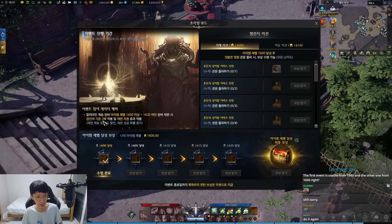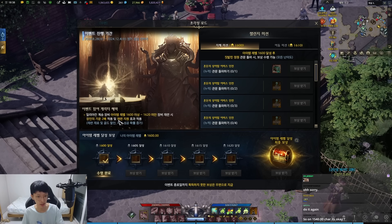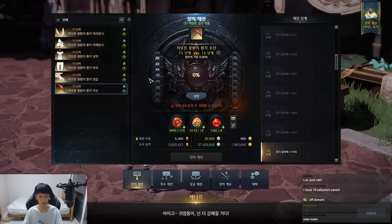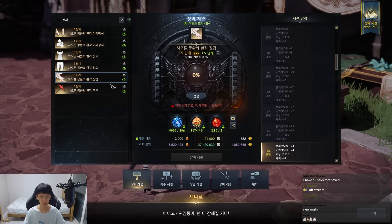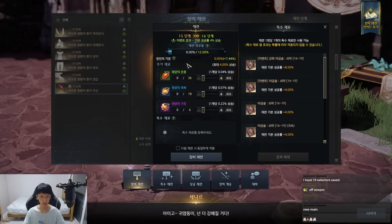Not just that — from 1600 to 1620 honing, which is the dead zone, all artisan energy will increase by double whenever you fail the honing, and the success rate will be higher than usual. There's also a discount on gold and materials. Looking at the success rate and materials needed from 15 to 16 — that's 1600 to 1605 — you can clearly tell the path is applied and it requires less. The base success rate starts from 8%.